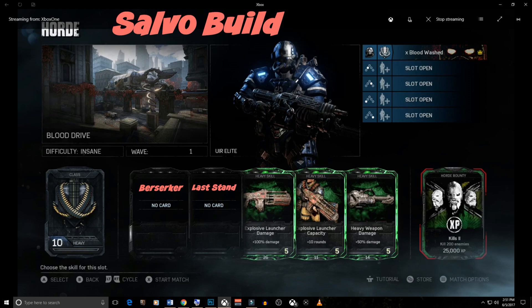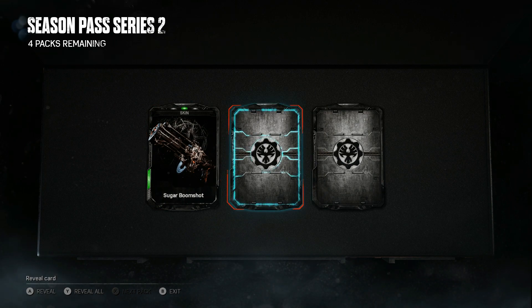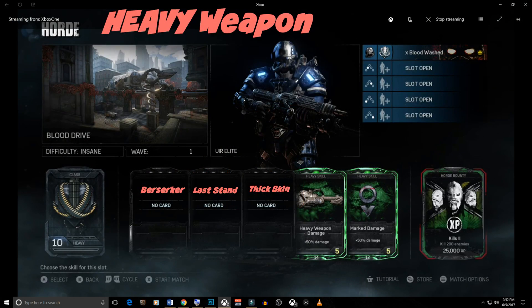Heavy Class Build number 3 is the Heavy Weapon build. Skill 1 is the new skill Berserker — while carrying a heavy weapon you deal more damage as your health gets lower. Skill 2 is the new skill Last Stand — while carrying a heavy weapon you take less damage as your health gets lower. Skill 3 is the new skill Thick Skin, giving you reduced explosive weapon damage. Skill 4 is Heavy Weapon Damage and skill 5 is Mark Damage.